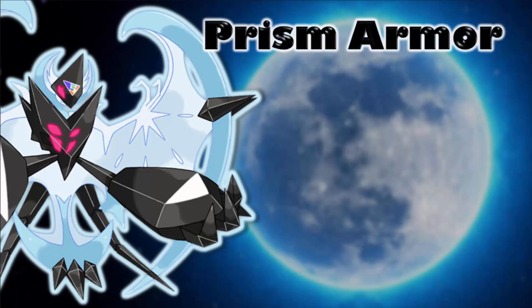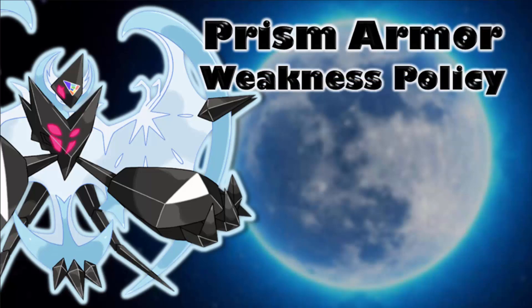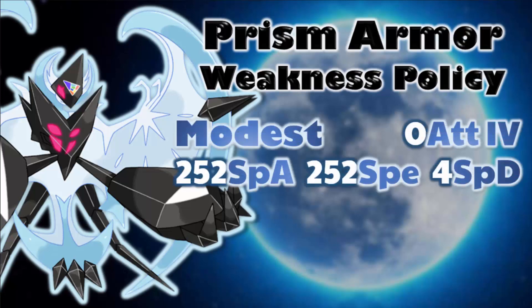For the first set, the only ability is Prism Armor. The item of choice is going to be Weakness Policy. Although this Pokemon doesn't have as many weaknesses as its counterpart, it is still a solid user of Weakness Policy if it doesn't get knocked out — it does have the bulk to soak up some super effective hits. The nature is Modest. We're going to have 252 EVs into Special Attack, 252 into Speed, 4 in Special Defense, and a 0 Attack IV so you take minimal damage from Foul Play.